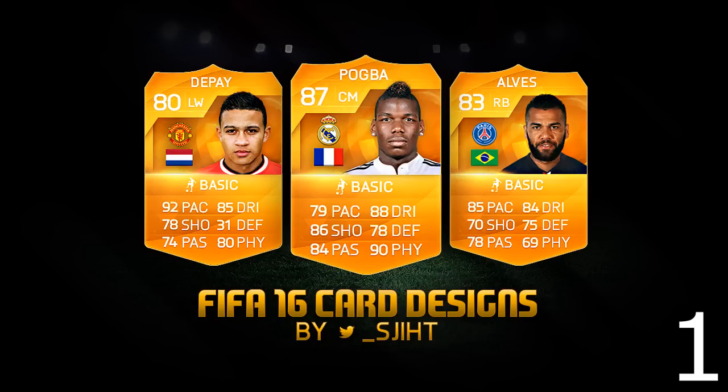The first batch of cards are from TICE, who you will recognise from the Sidemen thumbnails. He's done a few thumbnails for myself as well and they are some pretty tasty designs. It actually looks like a layered card, and in 3D it would look absolutely sick — especially with the background and the hopeful transfers of Pogba to Real, Alves to PSG, and Depay to Manchester United.